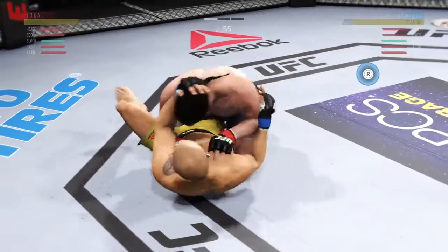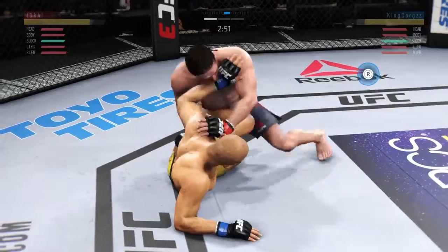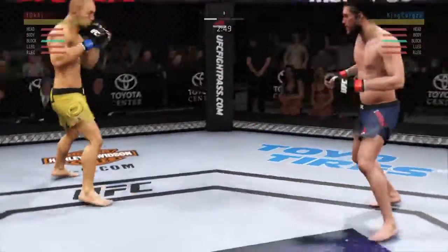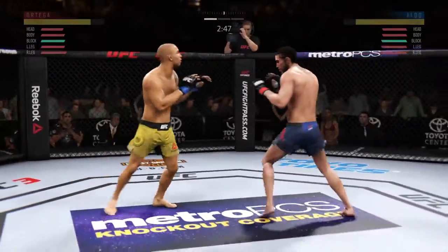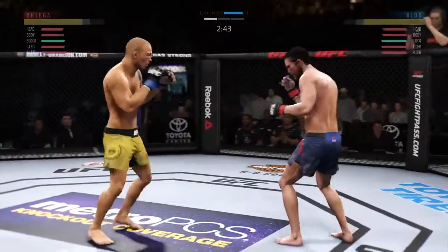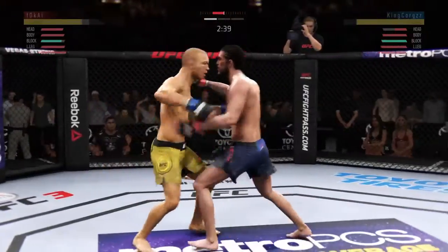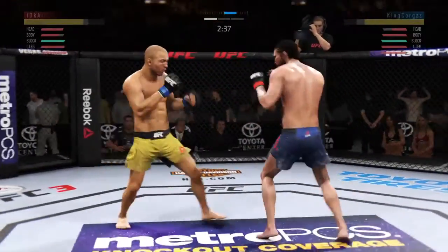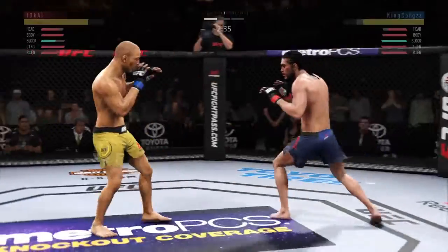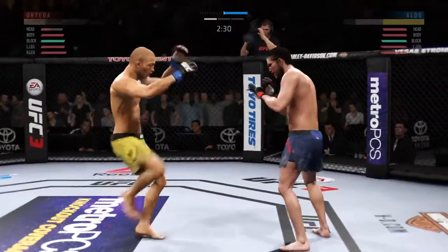Not ideal to spend this much time on the bottom, but you can't fault him for his activity. Landing strikes here from the bottom. Nice work by Aldo. They are trading huge punches here. Aldo's uppercut is blocked. It looked like for a minute he had a window there. It closed quickly. Nice shot. Worked hard for that single leg takedown. Big kick to the head.